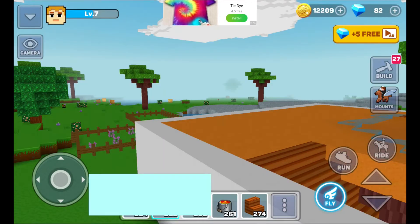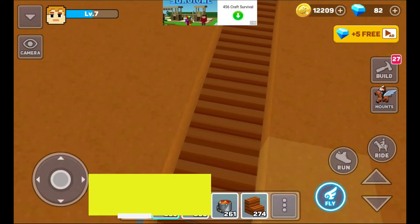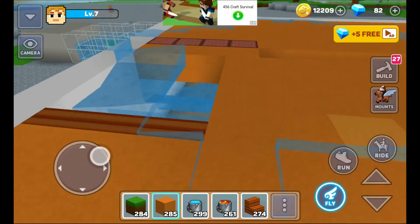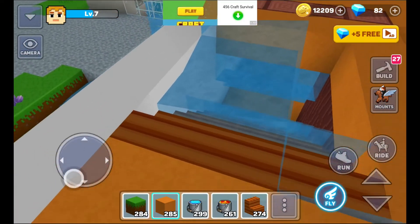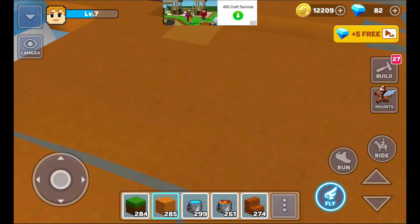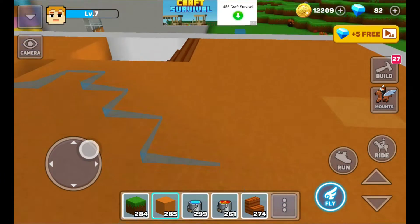I was building my cat sanctuarium and I made a big mistake. I wanted to put water in this small area and then I just put it over here next to this log. Now what am I going to do? I'm going crazy, but I found a way. First, you get any kind of block — I'm going to use orange concrete.